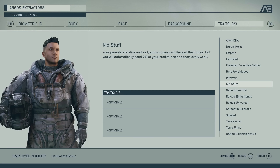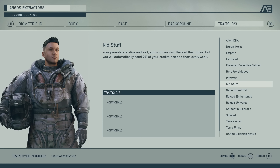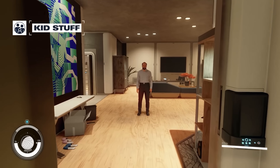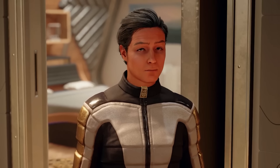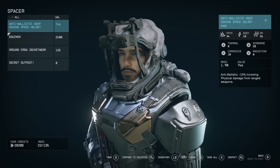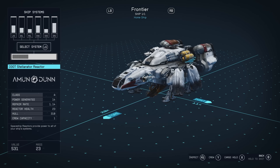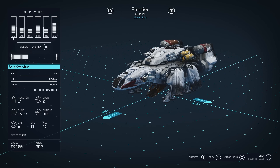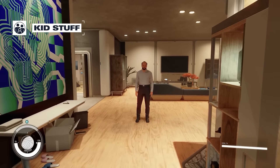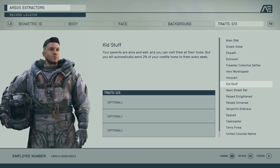The Kid Stuff trait gives you your own parents, but you have to give them 2% of your credits each week. This isn't as bad as it seems — that's not much credit, and your parents can give you gifts that more than make up for it. These gifts can range from weapons to gear to even whole ships, and even if they're useless to you, you can just sell them on — it's basically a return on investment.